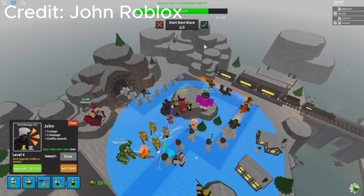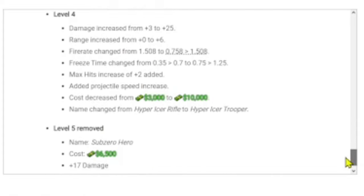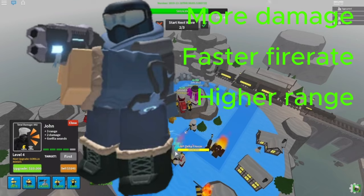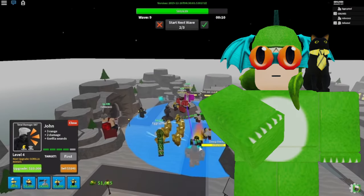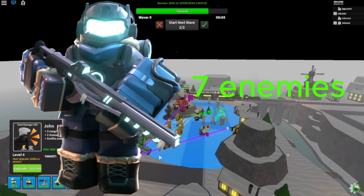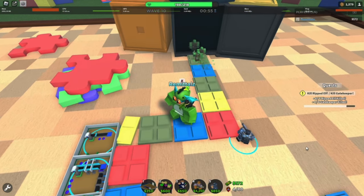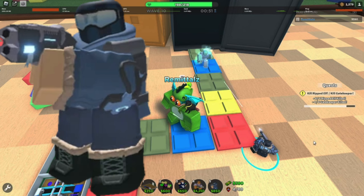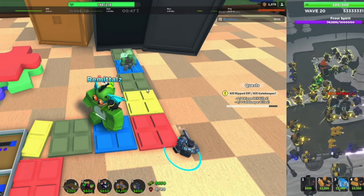Frost Blaster, a tower released in the 2019 Christmas event, recently got a pretty insane rework. The rework features more damage, faster fire rate, higher range, better freezing, and most importantly a pierce. Frost Blaster is able to pierce three enemies at base level and seven at max, and it can also freeze enemies. Frost Blaster sounds like a really good tower — but how does it compare to Sludger?